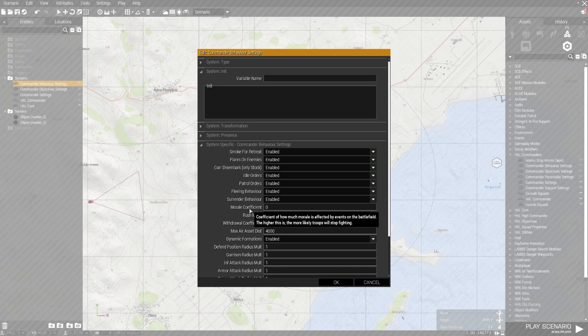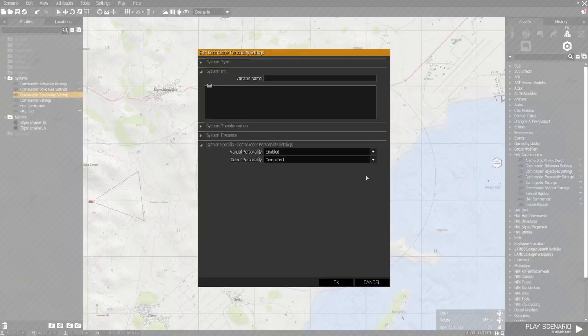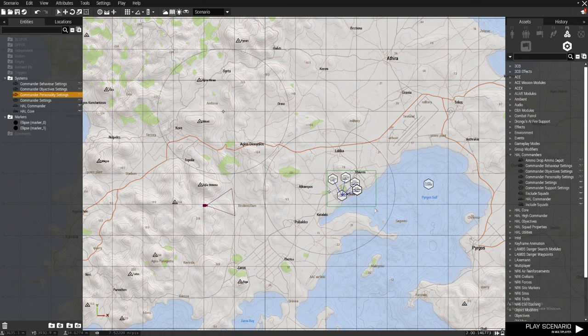These are basically just to stop units from running away, but the system doesn't work that well in my opinion. If they run out of morale they stop fighting altogether — I don't want that. I want the battle to continue until they run out of troops, so I'm going to put those to zero. Personality settings is quite important as well — I'll set it to ideal.